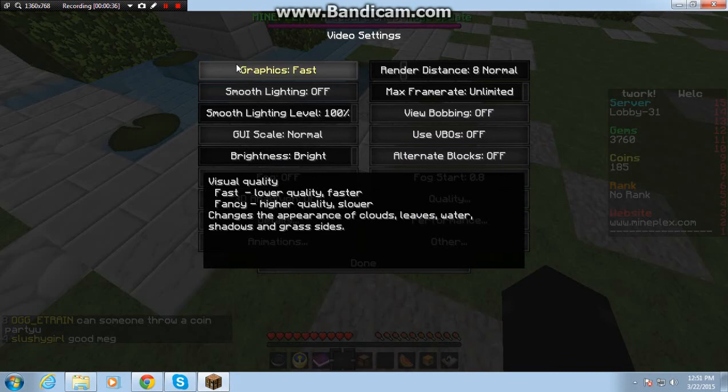Graphics are usually on Fancy. You see that right there where it says visual quality — lower quality is faster, and faster is much better.